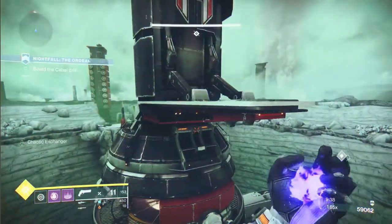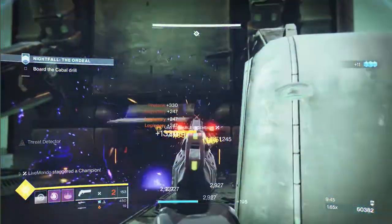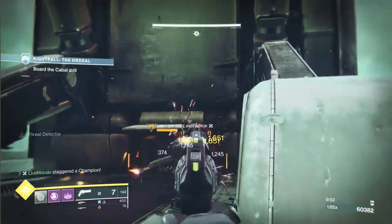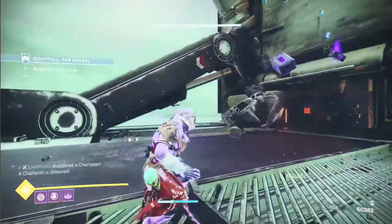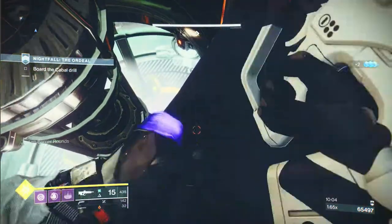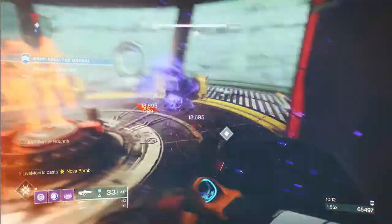We're going to be greeted with a little pocket of Cabal and an unstoppable. Charge your grenade as you're going over, drop it, then stop the unstoppable so he takes some grenade damage. You can go around to the right of the strut and use that as cover if he pushes too aggressively. I didn't feel like I was going to need it, but you can. As you can see, I'm back to full on heavy. There's a barrier down here — normally he's right on the stairs.